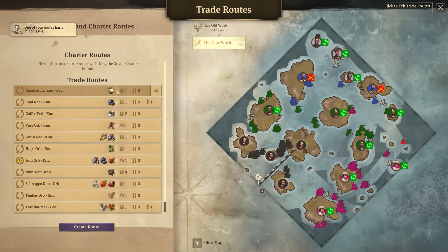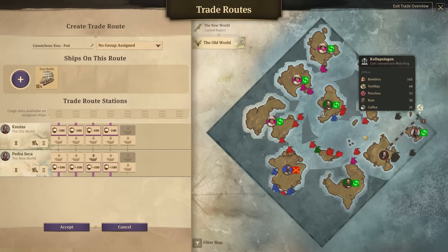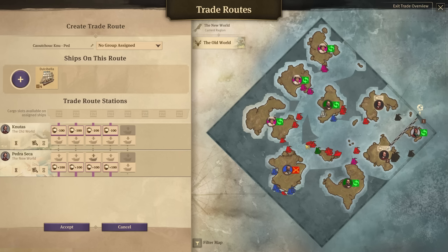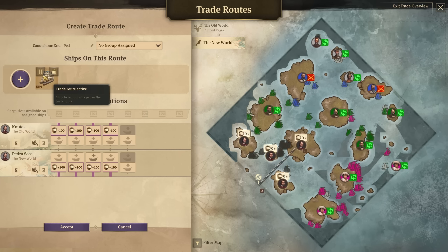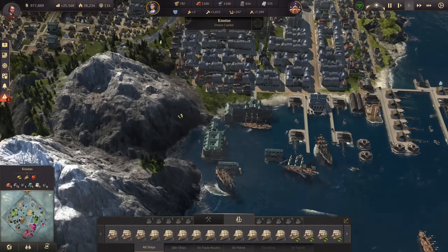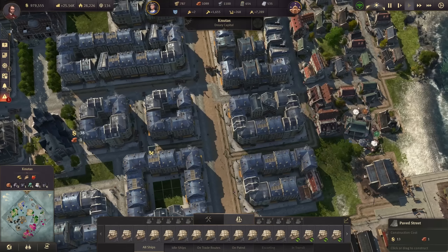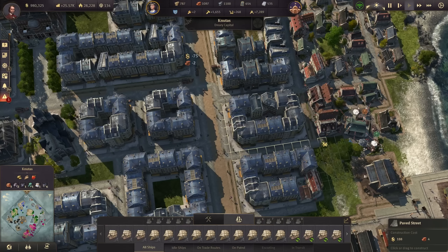We also have a caoutchouc trader now active and delivering caoutchouc over from Pedra Seca, where we should already have some 160 tons available. I think we might see the first 200 tons coming in here soon as well — this is for my bicycles.